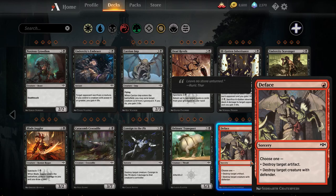Moving on to red. Deface — one red mana sorcery. Destroy target artifact, or destroy target creature with defender. I don't think there are enough defenders in the format for me to want to play this over Smelt. Smelt is pretty narrow but it being an instant means that against short sword and jousting lance decks you can get them in the middle of combat, which is what you want your Smelts to do. There aren't really many other artifacts worth sideboarding against. So I think Smelt is still going to see play over Deface.